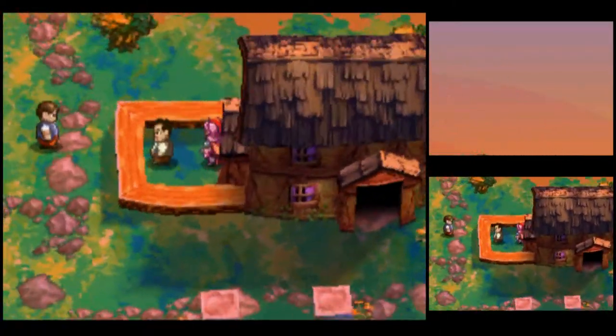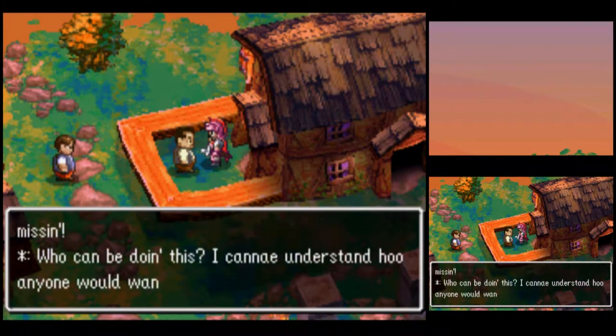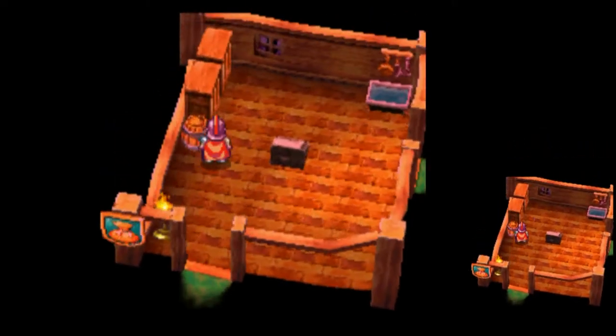Let's see what the shopkeeper has to say. You've got to help us — our wee laddies gone missing. Who can be doing this? I cannae understand why anyone would want to take our kiddies away. We'll find them for you, sir.